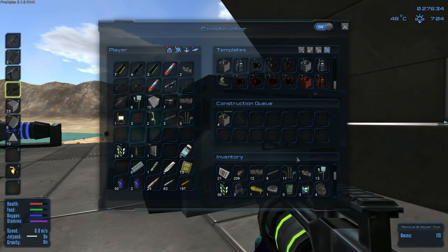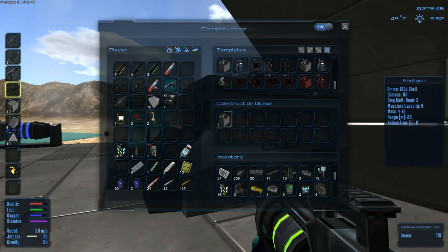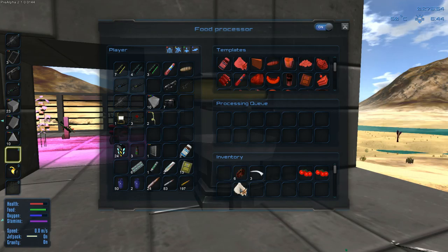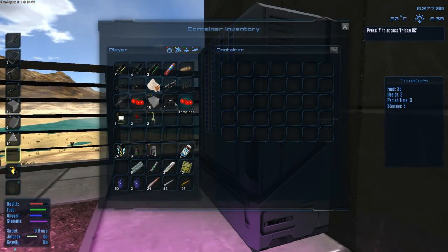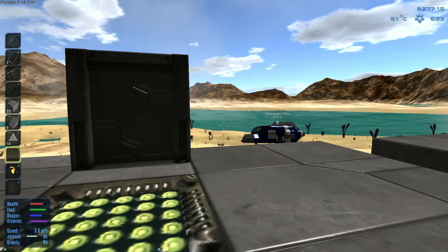Oh here they are - let's throw all those materials in. I should be able to build all of them otherwise we've got a serious problem. Let's see - what's in here? We made some bread which is nice, let's grab these so they don't perish. Let's throw these in the fridge. We might have to do some hunting as well unfortunately - we have a shotgun but I don't think I have any shotgun ammo.